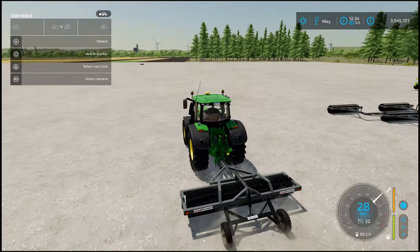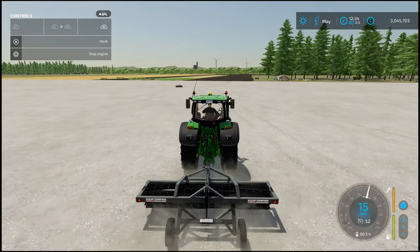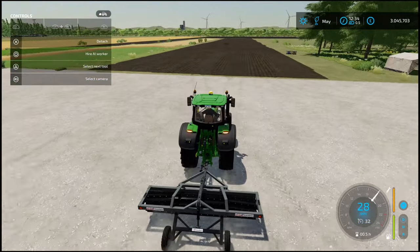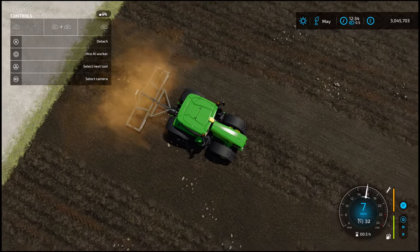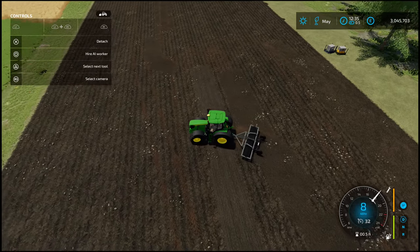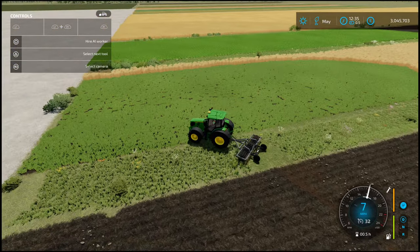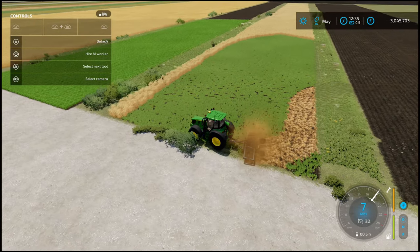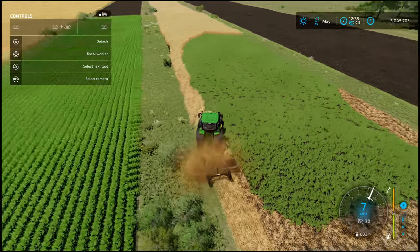For this one, we do have an option to hire an AI worker. You can raise and lower the roller — no other controls. Heading into the fields to drop this. It looks like we're mulching. Going to this piled area over here, and now you can see we are mulching away. It does a good job and leaves a good result. It handles very well with good controls.